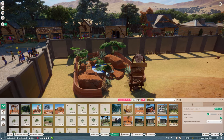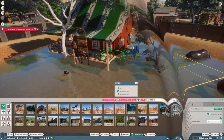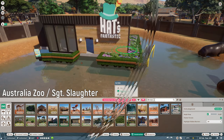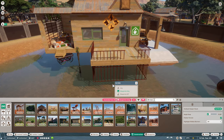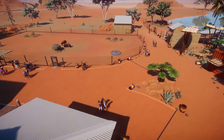Players have already taken the new constructs and created some really unique and incredible-looking habitats and buildings, which you can download off the Steam Workshop and incorporate into your zoos. This is one way in which the community adds extra value to the DLC packs, and while they might seem a bit expensive compared to the base game, this helps soften the blow to your pockets.